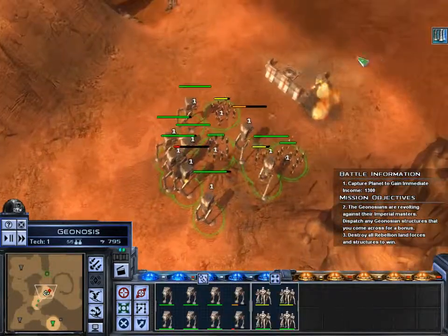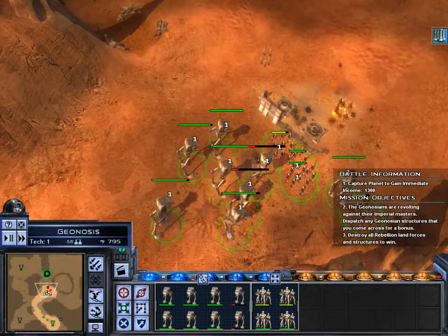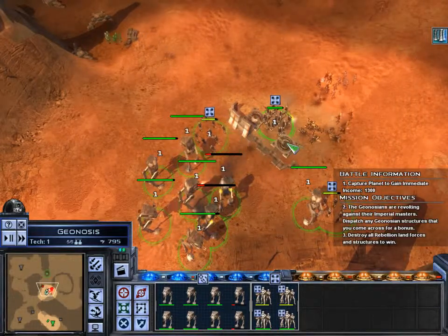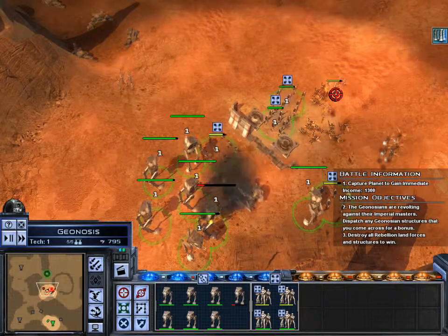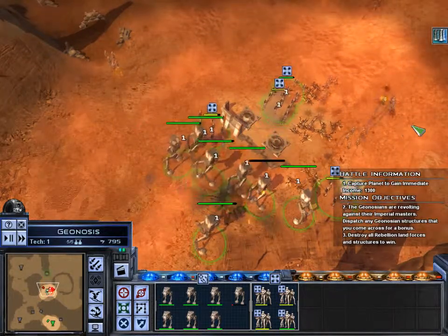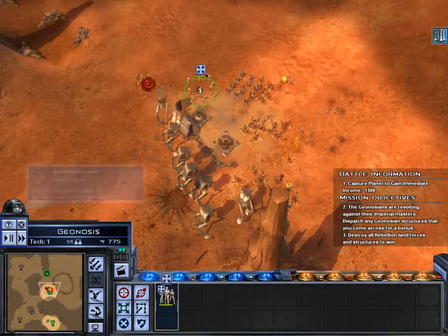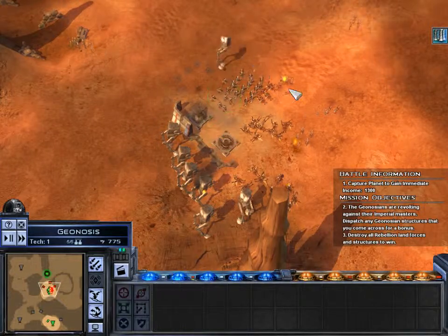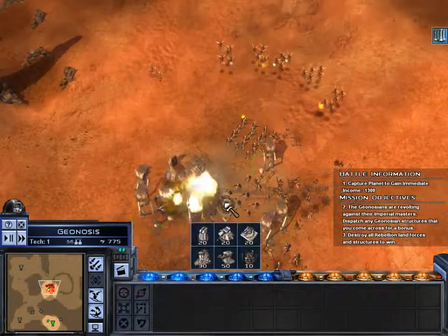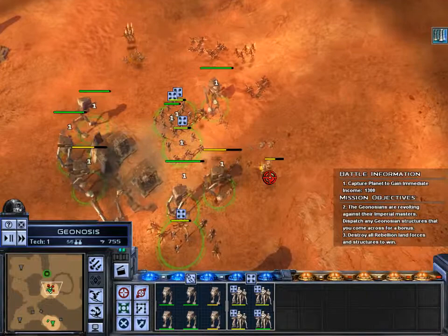They didn't create the anti-infantry turret — looks like I'll be creating it then. Die, you Plex soldiers. Anti-infantry turret — engaging enemy. There they are, holding.